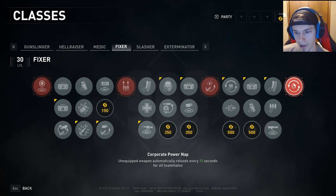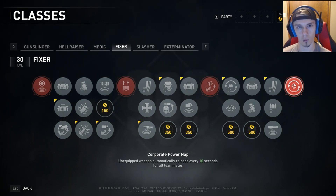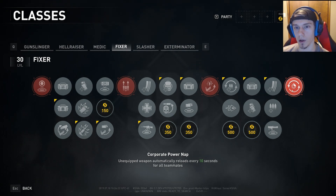Last, Corporate Power Nap: unequipped weapon automatically reloads every 10 seconds for all teammates. This one doesn't help me much personally since I don't swap guns often, but it's mostly going to help your Gunslingers, Hell Raisers, and medics on the team. It works really well with Gunslingers in particular.